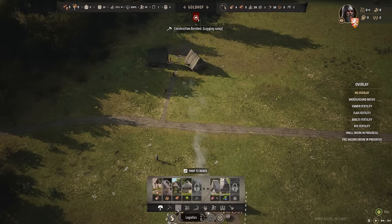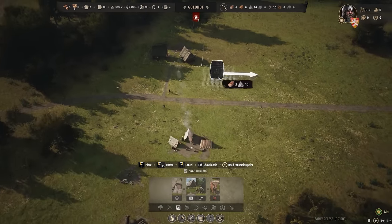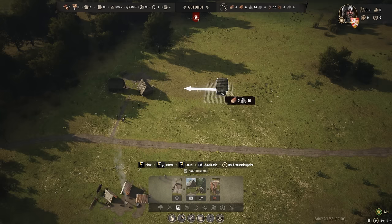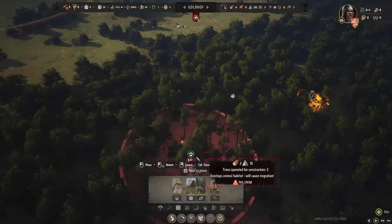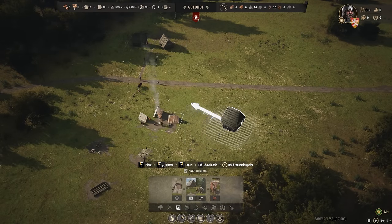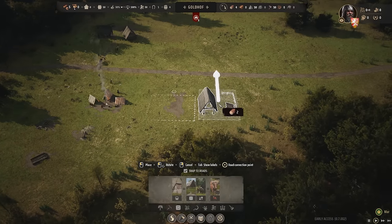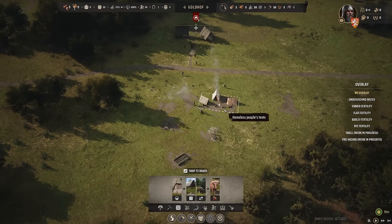We need some places to store our food and everything else. I'm thinking this might be like my secondary little highway right here. Most of the food is going to come from down here because there's berry bushes and hunting land. So maybe we just put the granary down here — that's going to store the food. And this is going to store the supplies, so I kind of want to have that as centralized as humanly possible.